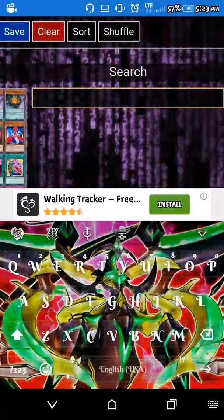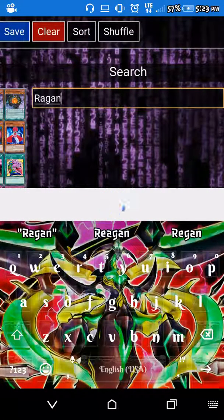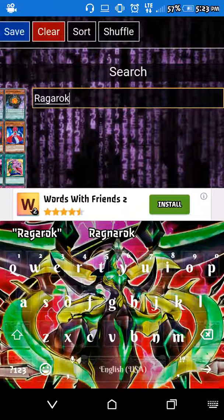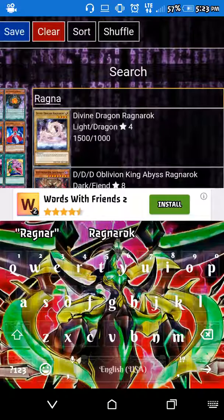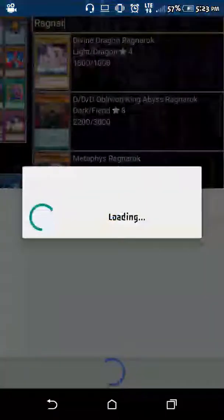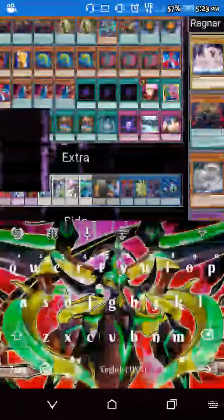That's technically the entire monster lineup. We run three Allure of Darkness for draw power — draw two and banish one dark monster. We use one For One mainly for bringing out our Kepler or Lamia really fast.